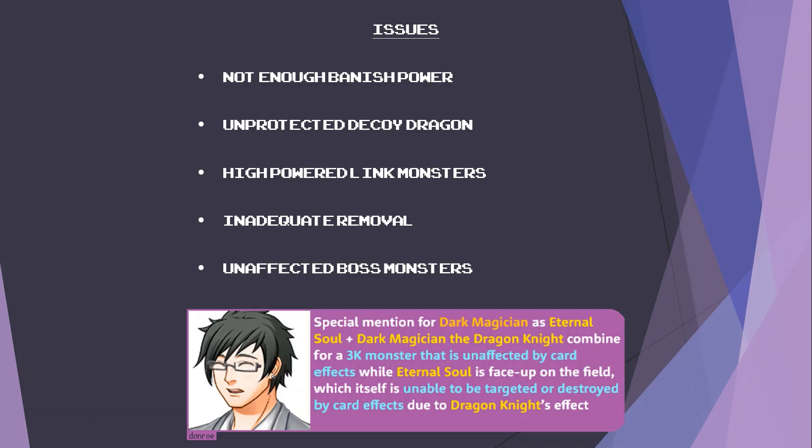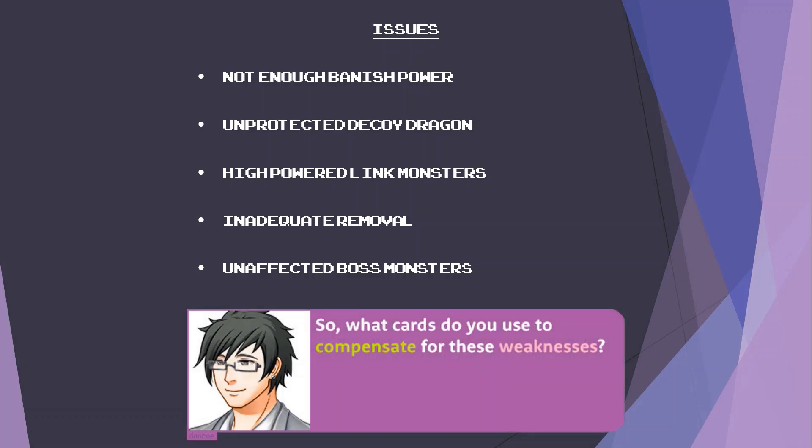Special mention for Dark Magician: Eternal Soul plus Dark Magician the Dragon Knight combined creates a 3000 attack monster that is unaffected by card effects while Eternal Soul is face-up on the field, which itself is unable to be targeted or destroyed by card effects due to Dragon Knight's effect. So, what cards do you use to compensate for these weaknesses? Let's take a look at the deck.